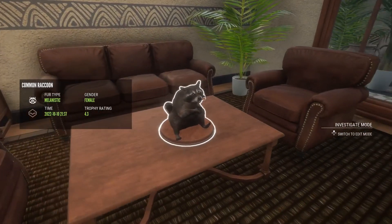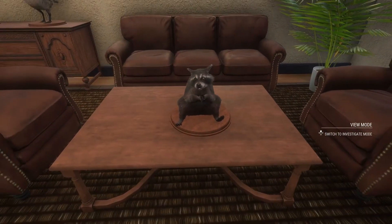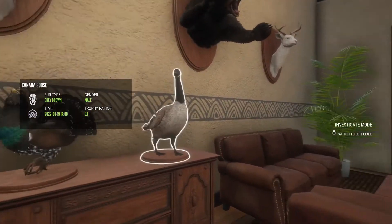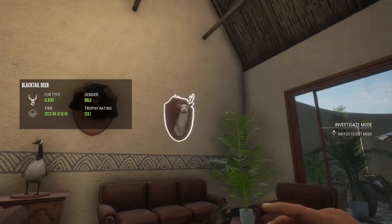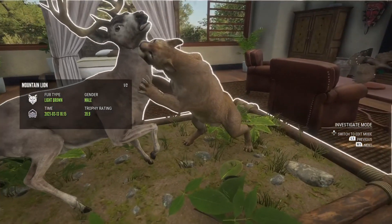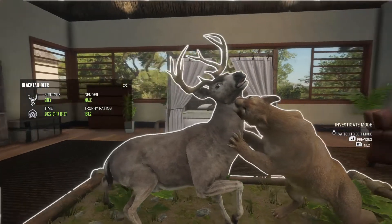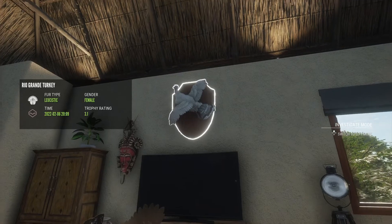We have my only raccoon rare in the lodge, which is a melanistic - I think it looks kind of evil, kind of looks like the devil a little bit. A diamond Canada goose and a diamond western capercaillie. One of my favorite rares up here - an albino red deer. Another diamond black bear and an albino blacktail. Come over here, we have a one-off-max-score diamond mountain lion and one of the coolest diamond blacktails right here.